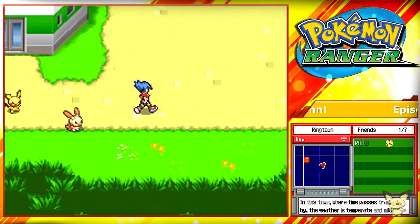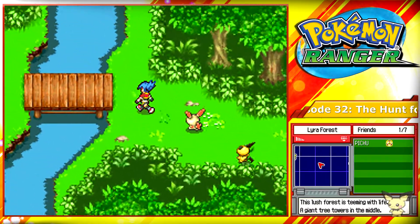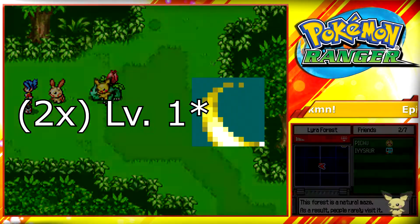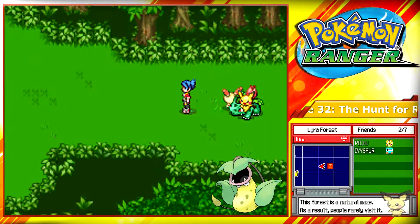We're looking for rare Pokemon that is only attainable through the post game. We're looking for five Pokemon in the Lyra Forest: Victreebel, Venusaur, Shedinja, Typhlosion, and Swampert. You'll need two Pokemon with a level two cut field move, which I don't have, so we're going to be trying to find that.